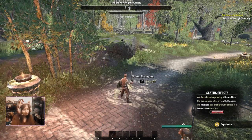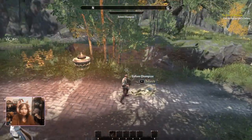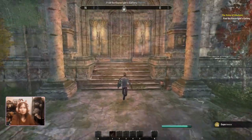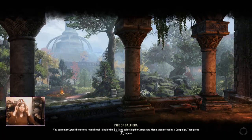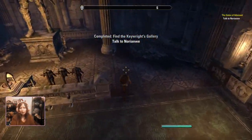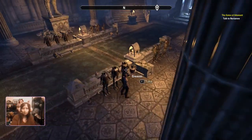You have been targeted by a status effect with the appearance of your health and stamina. Okay, something. Let's head inside. Anyway, like I said, I'm here in tutorial hall.